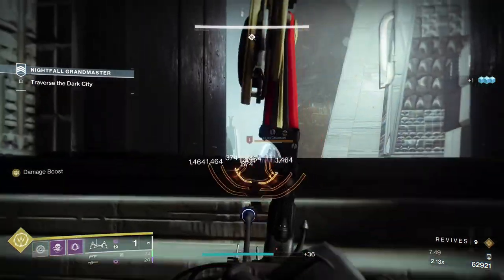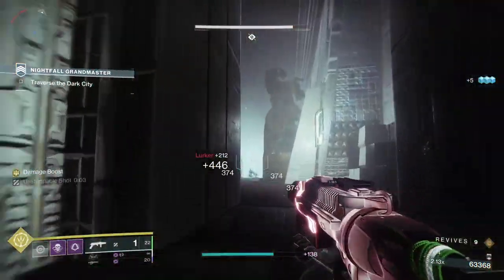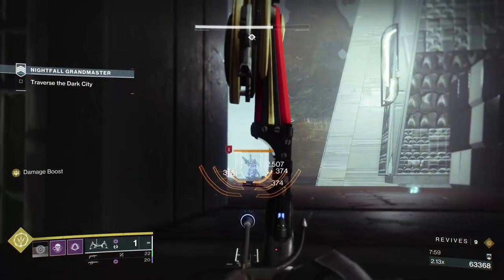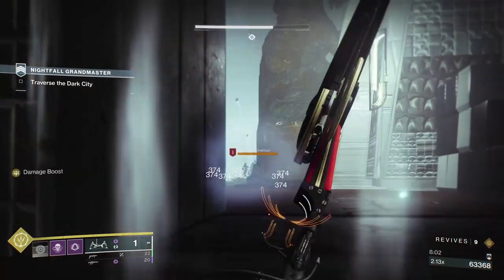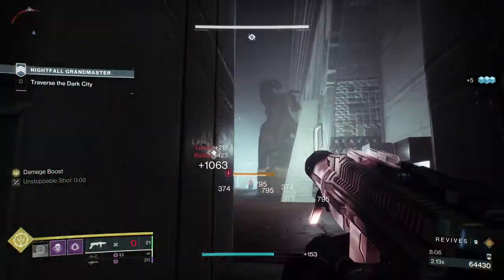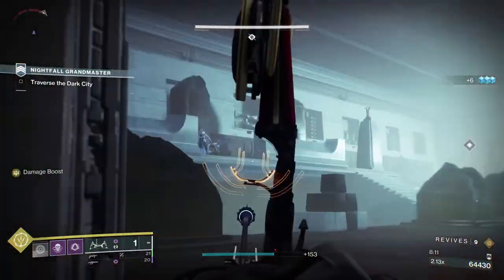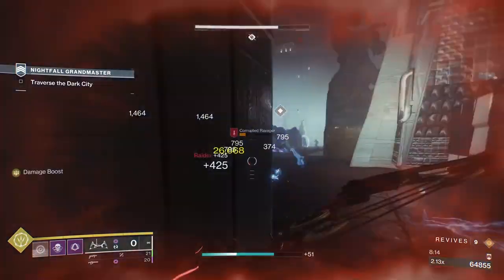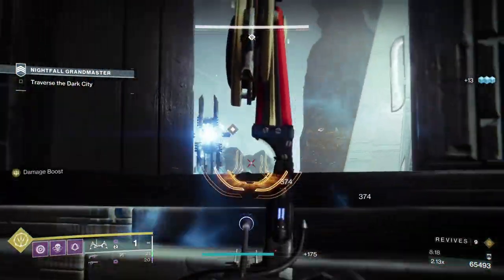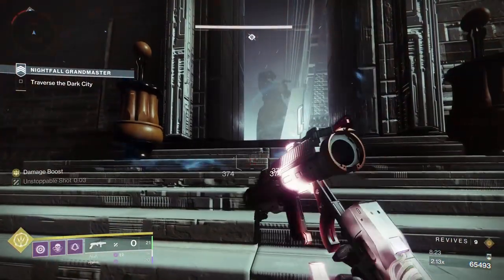Inside this room, like nearly every room, there's going to be a whole bunch of Stalkers, Ravagers, Lurkers - this one's got Chieftains. Up on the left there's an Overload. It's luck of the draw what Chieftains you get here. The game tells you at the start there are Void, Arc, and Solar shields in this strike. I've come here and had two Void shields before - they're not the same every time. I got two Arc this time; I think that was the first time I'd ever seen two Arc here.